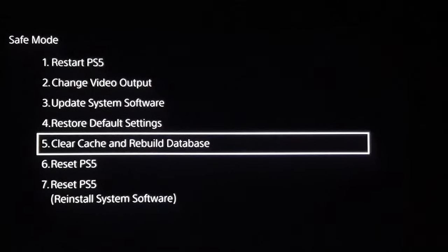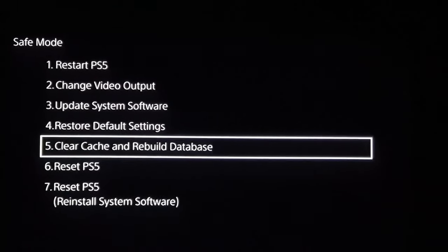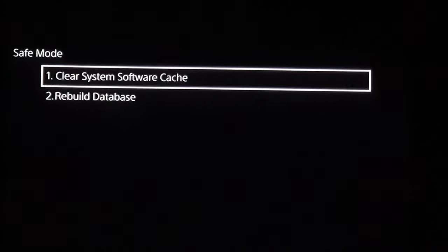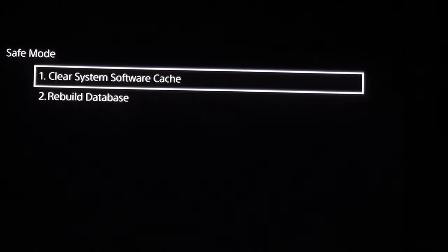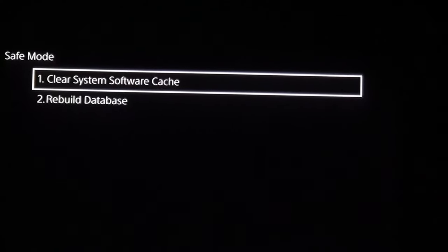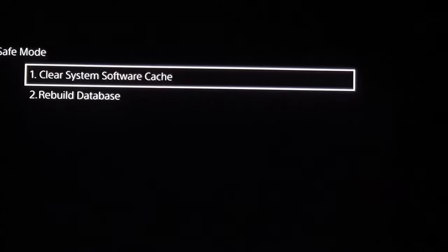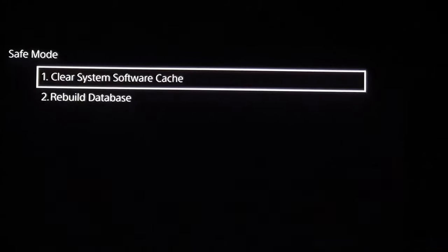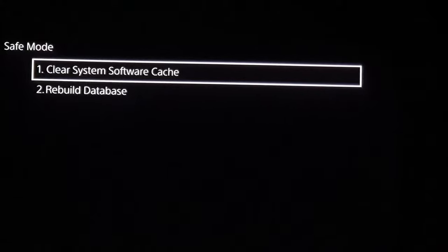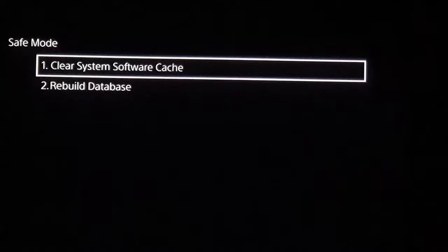This is the Safe Mode menu. Once you're in Safe Mode, go to option number five: Clear Cache and Rebuild Database. Clicking that gives you two options — option one is Clear System Software Cache, and option two is Rebuild Database. I recommend going with option two, Rebuild Database. Clearing cache only removes temporary files, but rebuilding the database is more thorough.